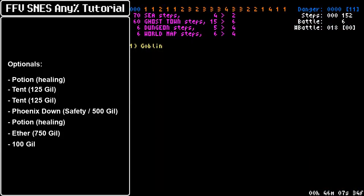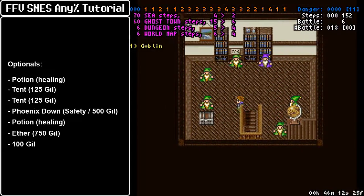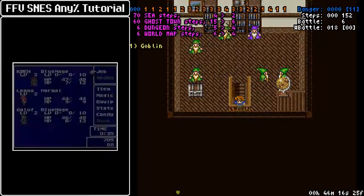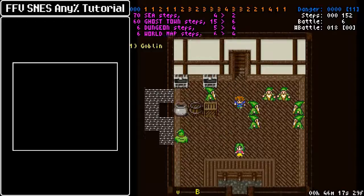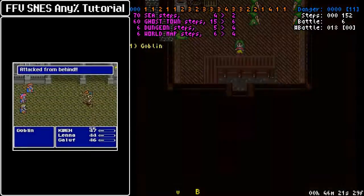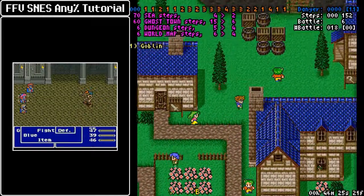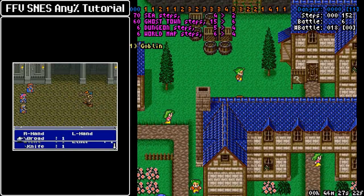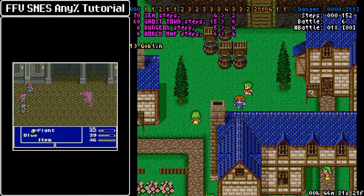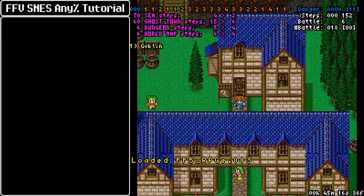On the second floor you can find a chest with a monster-in-a-box. This has some leather shoes, I think. It has a single goblin, so that can help you learn the Goblin Punch blue magic, but we already did that on the Wind Train. Also, that goblin doesn't give much experience, so you will need an extra encounter to level up Lena and Galuf to level two. Because there is a single goblin, he will hold your own hostage until he decides to use Goblin Punch, so having two goblins to deal with instead increases your chances of learning the blue magic.